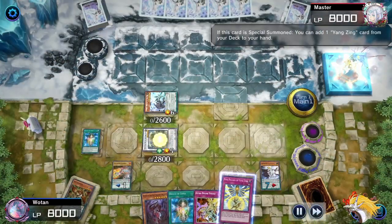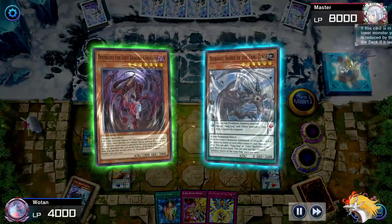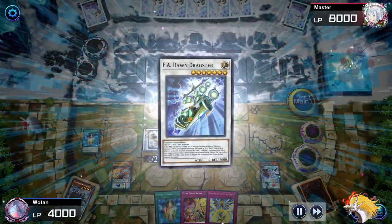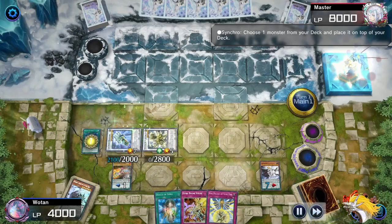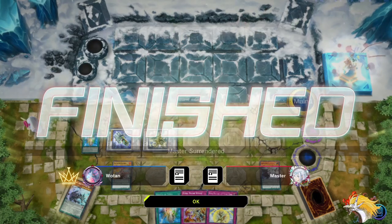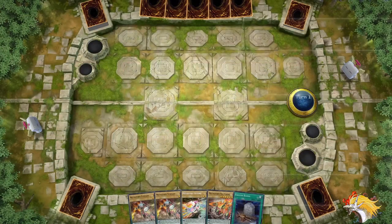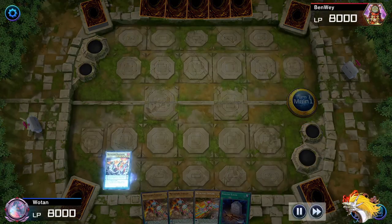Dinglong grabs us the other counter trap, now we use Distrudo on this to grab a spell/trap negate by synchroing into Dawn Dragster. Now we have two omnis — we stack Delusion of Chaos for no reason — we have the spell/trap negate, and our opponent, maybe seeing they can't play through the three omnis, decides to surrender.